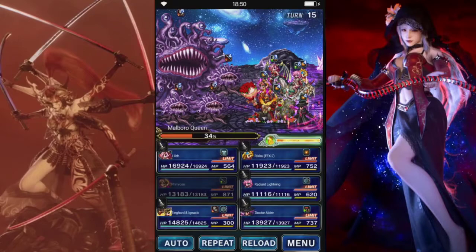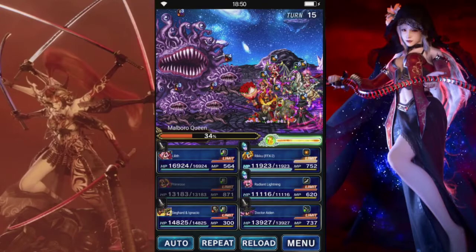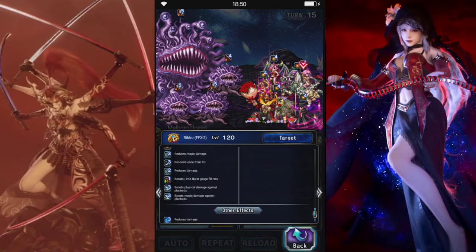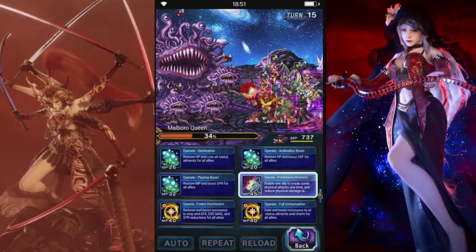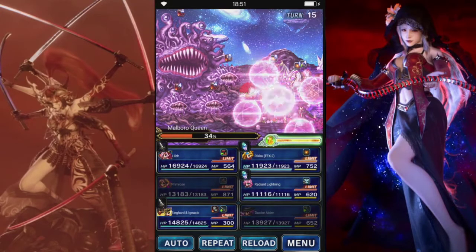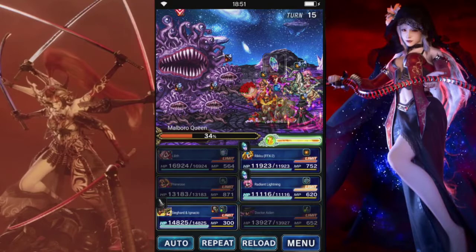Alright, so good on all the breaks. We could do some physical resist. Refresh stop resist. Lilith — not really doing much this turn, don't know what I want to do with her. Yeah, we'll use her cooldown.